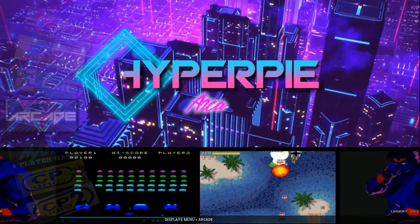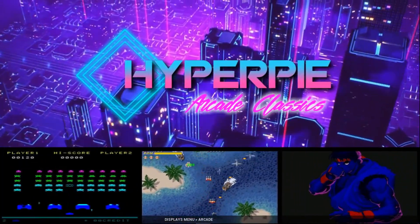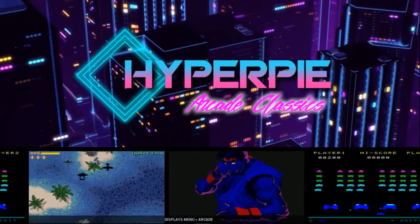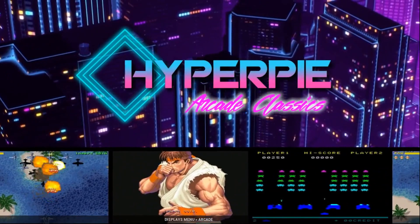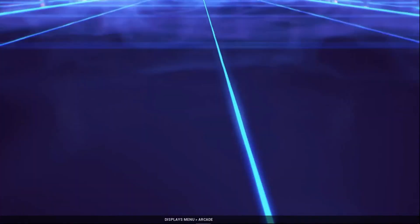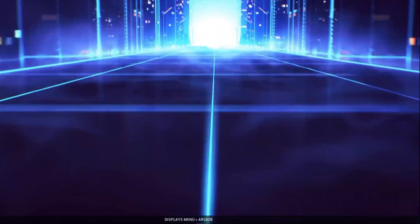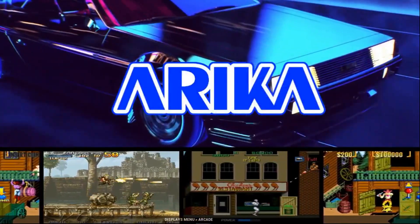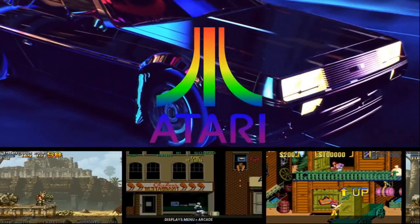Basically, the difference between Hyper Arcade and HyperPi PC is every game has an individual theme, which I really, really like — instead of just having the standard background for a system with Snap Videos playing. These are Snap Video themes, so every game has its own theme. I really like the look.